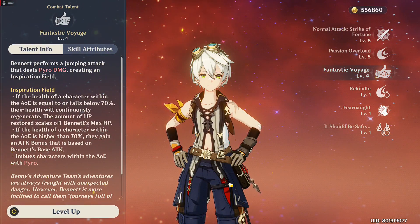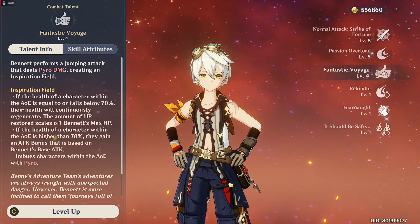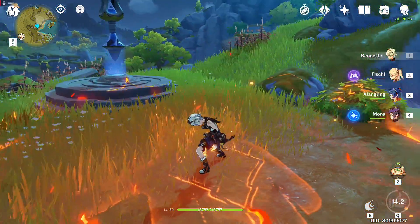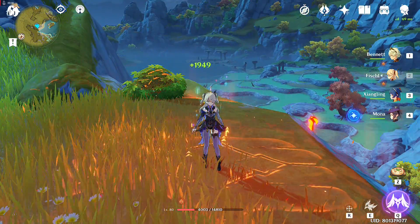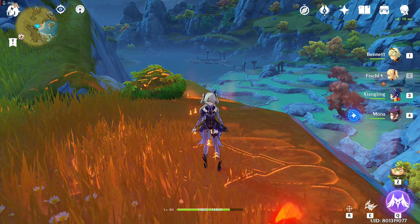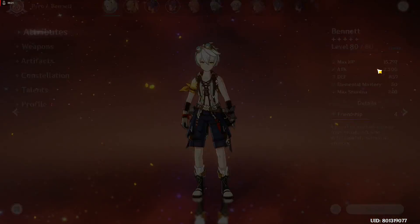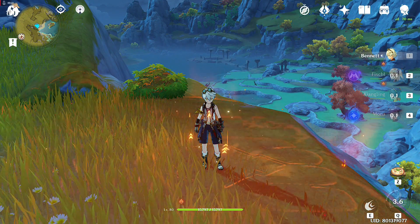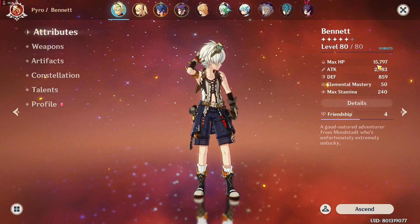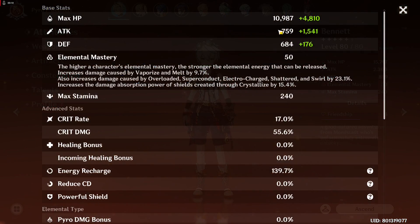His next talent is his elemental burst, and it's called Fantastic Voyage. This is the talent that defines Bennett and makes him one of the best characters to have on a team. What it does is make Bennett do a jumping Pyro attack that creates a Pyro field, which heals anyone standing on the field. It also buffs the attack of whoever stands on the field by a certain percent, depending on the constellation and level of Fantastic Voyage and the base attack of Bennett.